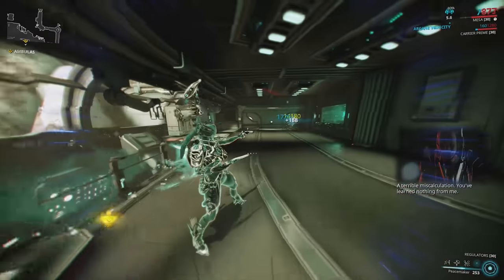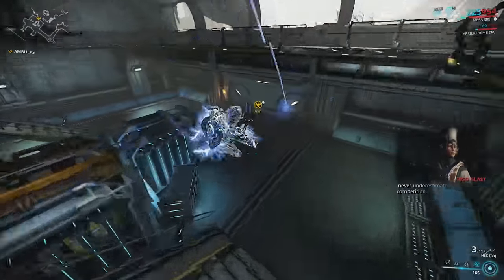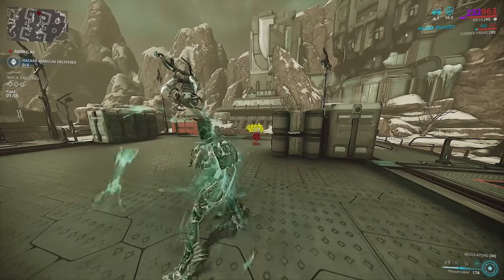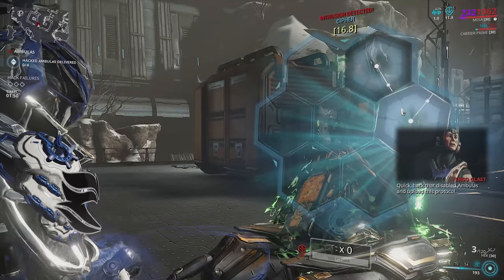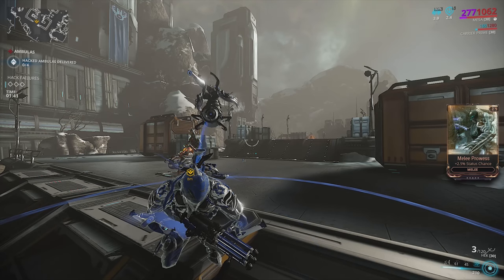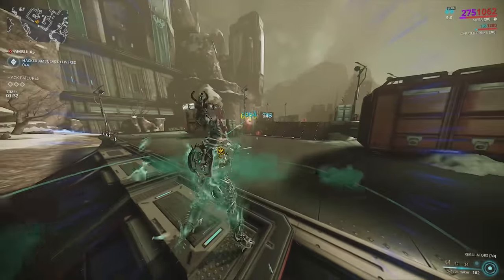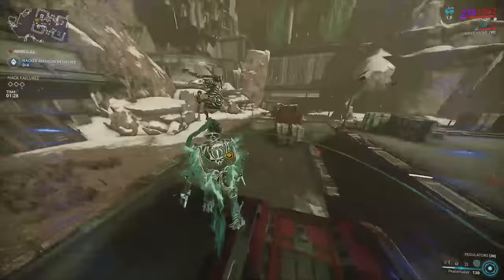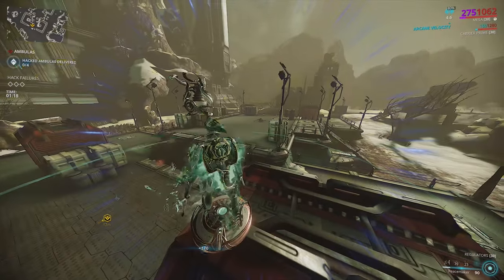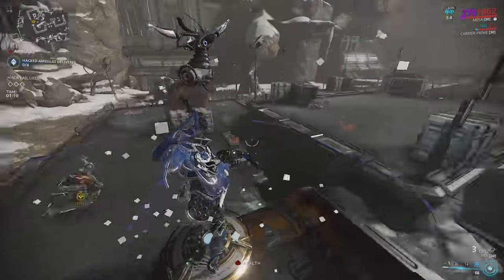After the hack, kill anything that's shooting at you. Cast your 2 and 3 again, regen your energy with pads, Energizing Dash, or Energy Siphon in the worst case. Our Ambulas spawns in — we're basically just going to delete him with Peacemaker, then go up and hack him. After hacking, we have to defend him. This turns into a waiting simulator. You see these little drones? You've got to kill those — don't let them get near him. It's about one and a half minutes for every stage of this fight.